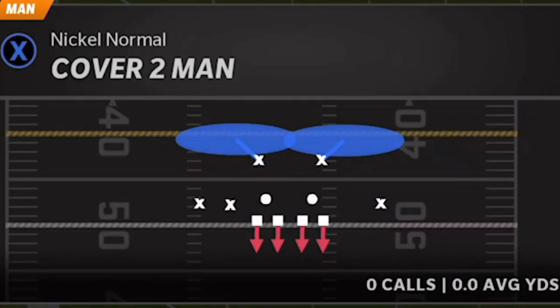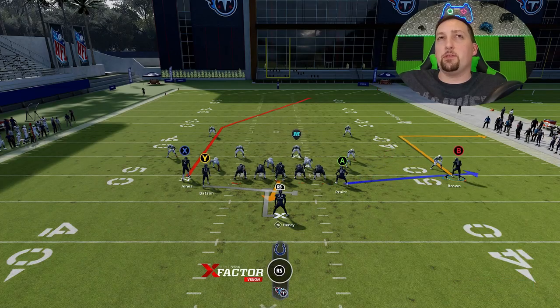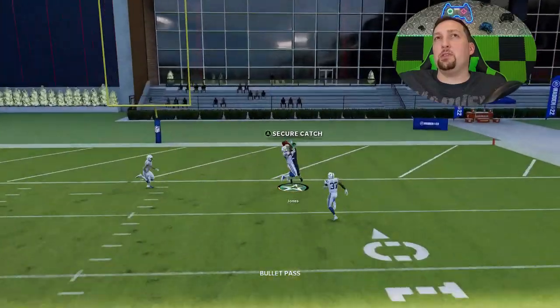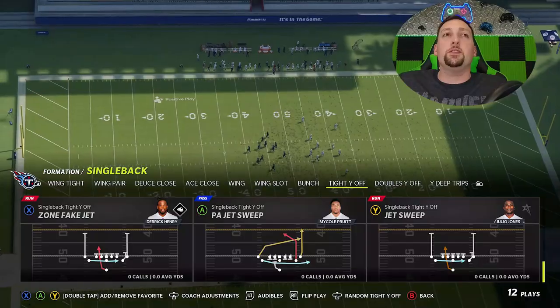Against cover two man, I really think the best way to run this is the original setup. You'll probably have the most success because you have a really good inside release that gives you the most separation. Even without a huge speed advantage, it still goes for a one-play touchdown.